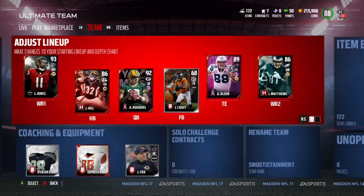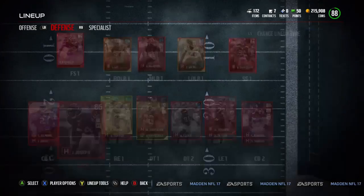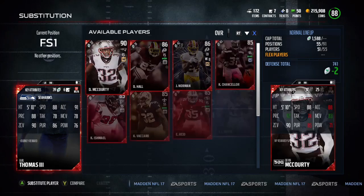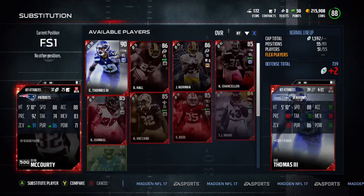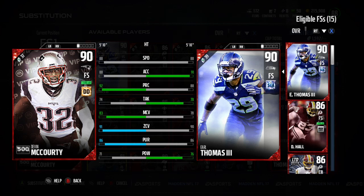We're gonna back out and do a little experiment with McCourty. We'll replace Jonathan Joseph with Jimmy Ward who has deep defender, then swap out Earl Thomas for McCourty and see what happens. There's no overall upgrade, but if you look at McCourty's stats with chemistry he gets plus one zone coverage and plus one pursuit, ties in pursuit, and has more man coverage and more play recognition.